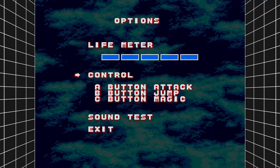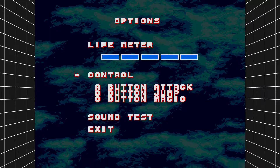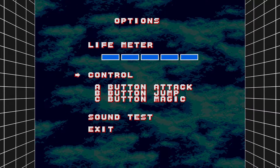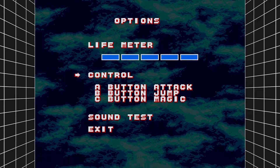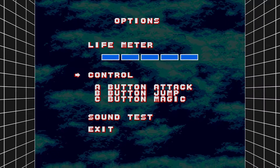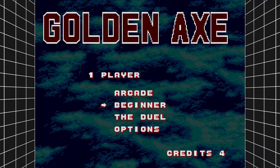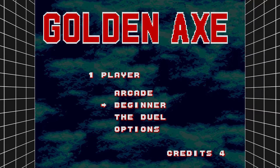Now, he does improve in Golden Axe 2 — I actually quite enjoyed playing with him there — but in Golden Axe 1, he is awful. Others might have a different opinion, and that's okay. I'm glad he has found attention and love from some players, but it sure ain't me. Anyway, we are going to do just the beginner mode, just to show how it's different from the arcade and to show Axe Battler, so I can illustrate why I dislike him compared to the other two characters.